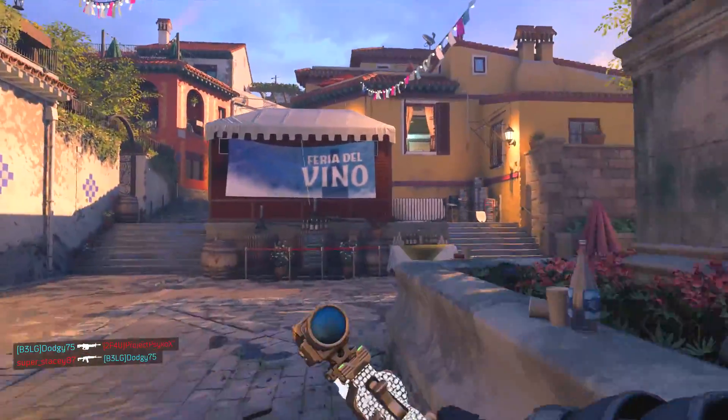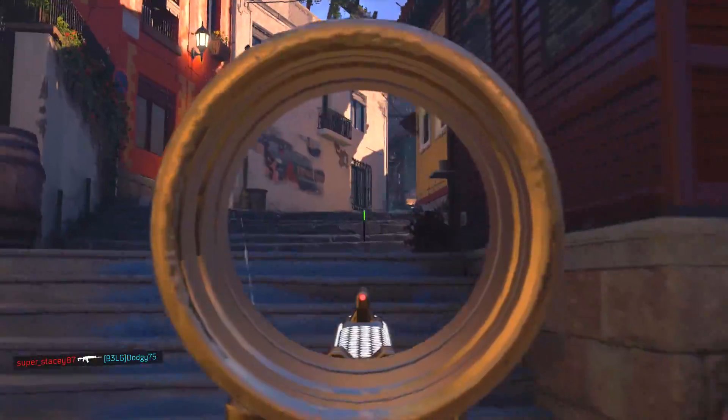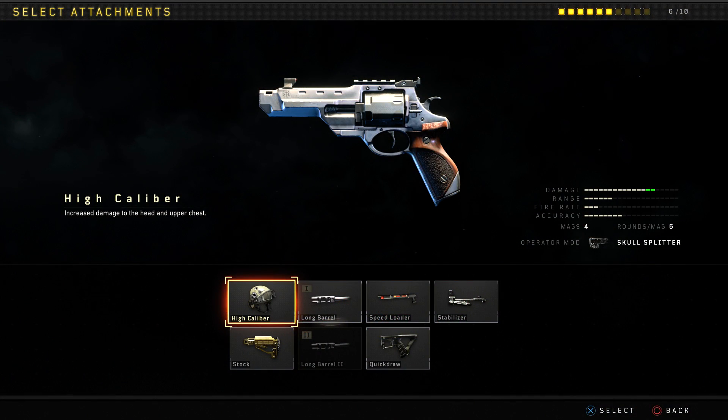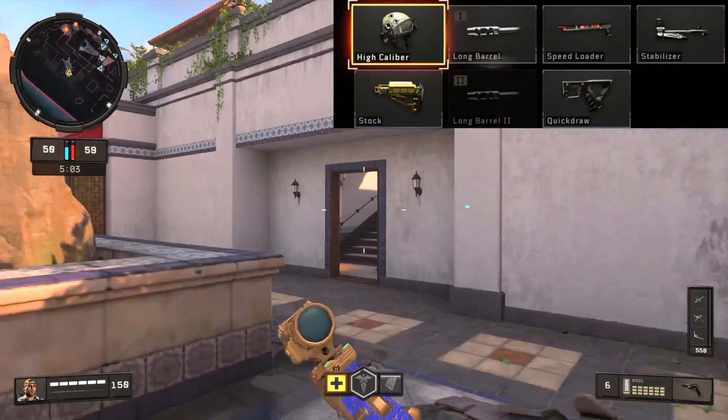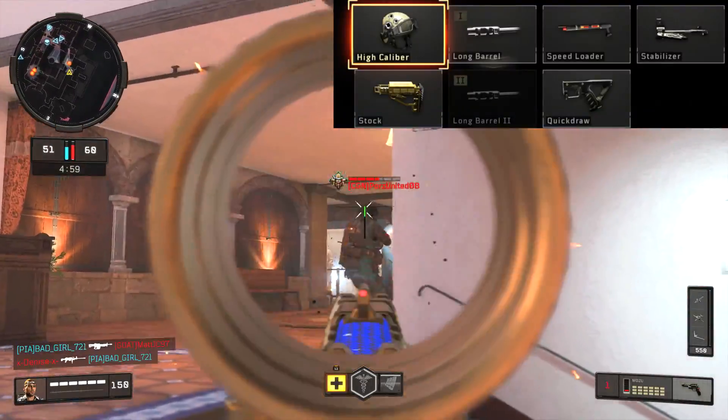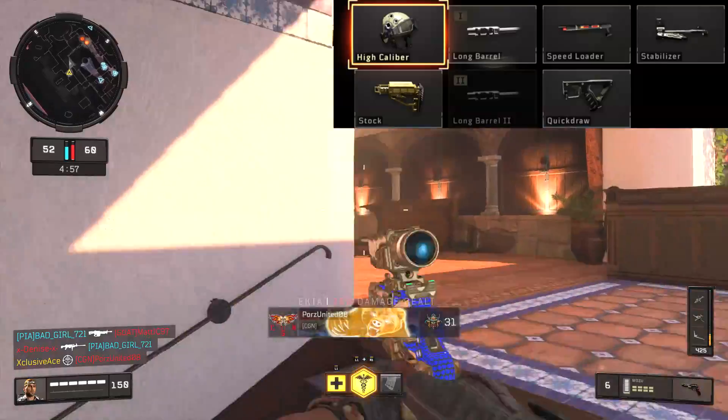As for the other attachments, a lot of them are very good. High Caliber — like I said, if you're not using the Skull Splitter attachment I would definitely recommend High Caliber because headshots will still be extremely powerful and you can get an amazing time to kill. The Stock attachment can also be good — I feel like it's unnecessary because your aim down sight strafe speed is already very fast without it, but if you want to get extreme with it you can.